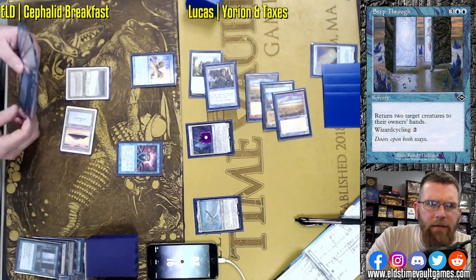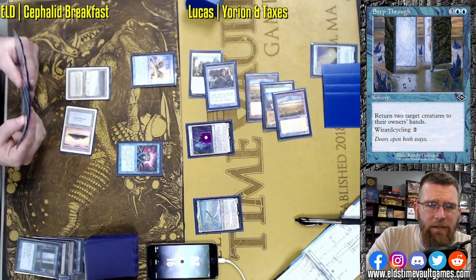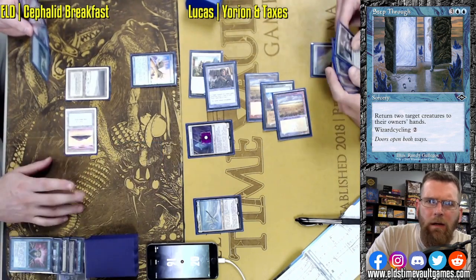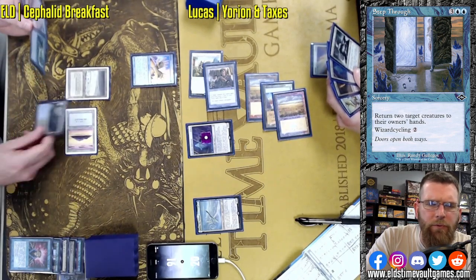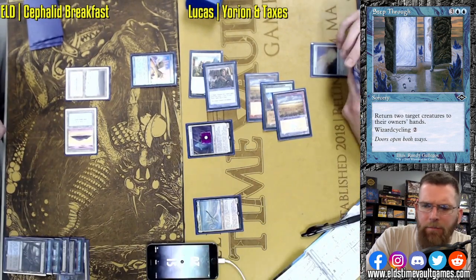Not a fan of pivoting — make this combo work in the face of just about anything. Best case scenario, you just get Thassa's Oracle into hand to get around any type of graveyard hate your opponent has. Of course, if your opponent has a fistful of creature removal, I'm on Orim's Chant to blank all of that. Maybe part of the mix here.